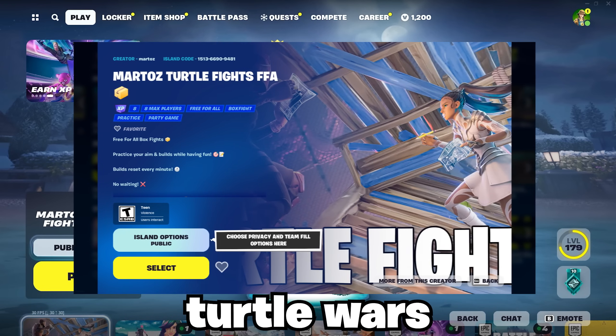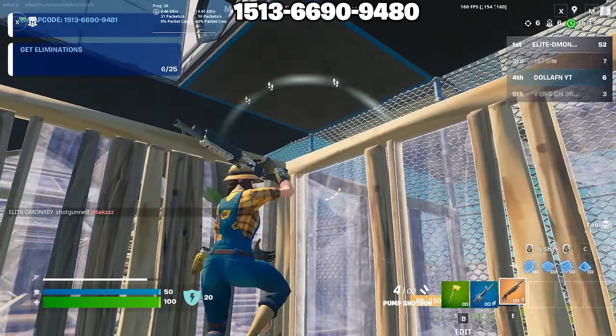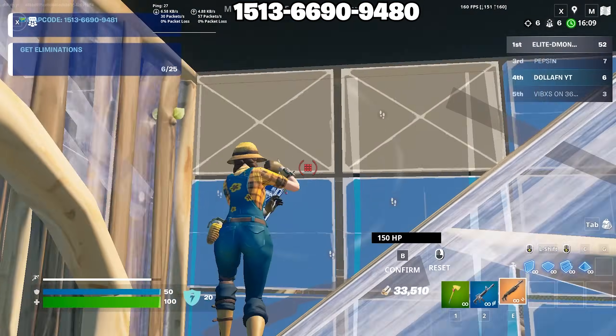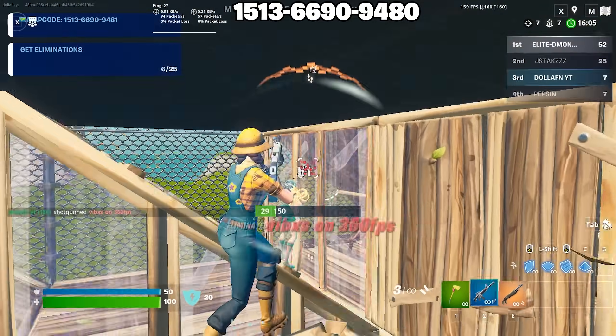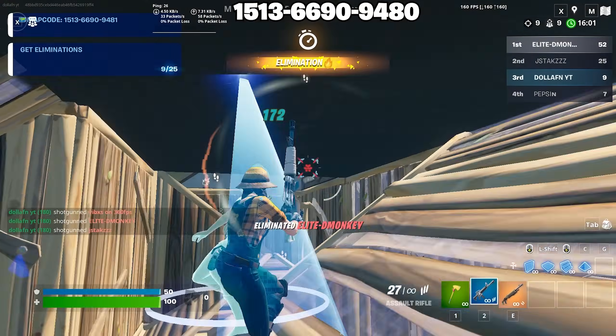The first thing he does is hop into Turtle Wars boxfights. He uses this map as a fun way to improve his aim and mechanics. Markthouse has a super steady crosshair placement aim, so rather than play like I normally would, I'm going to be attempting to recreate how he moves so smoothly and line up really big pump shots, just like he would.